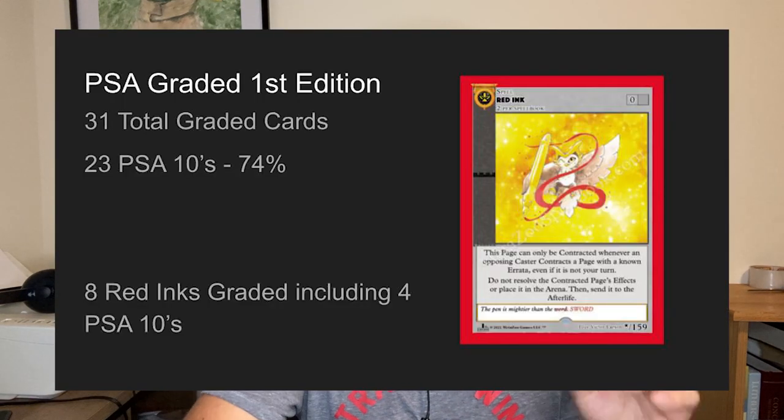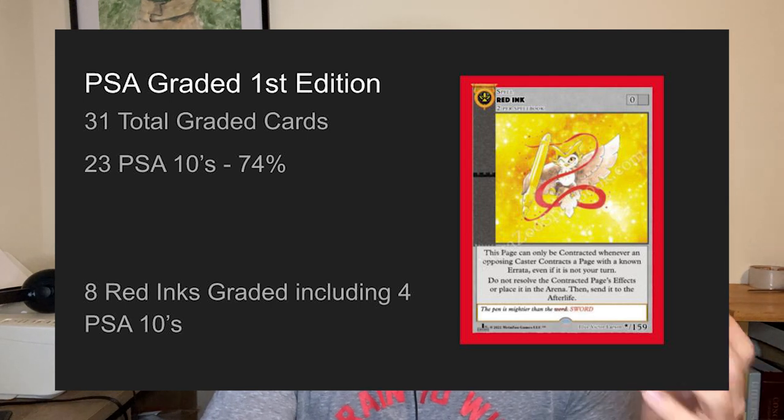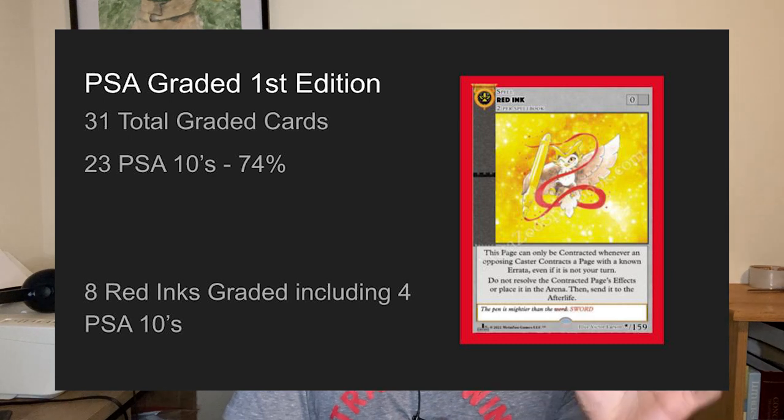The last group is first edition cards. There are only 31 total graded — likely because the set had only been out about five weeks, and not many people will grade a $20 to $50 card for $200. Of the 31 graded, 23 were PSA 10s, which is a huge 74% — even higher than Kickstarter cards, due to better print quality and selective submissions. As a fun side fact, eight Red Ink cards have been graded — this is the box topper secret rare with only around 100 made. Four were PSA 10s, and the lowest was a PSA 3.